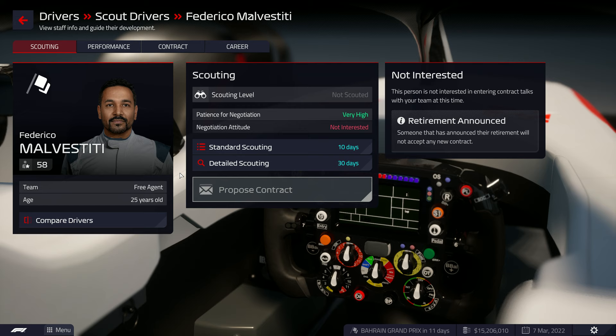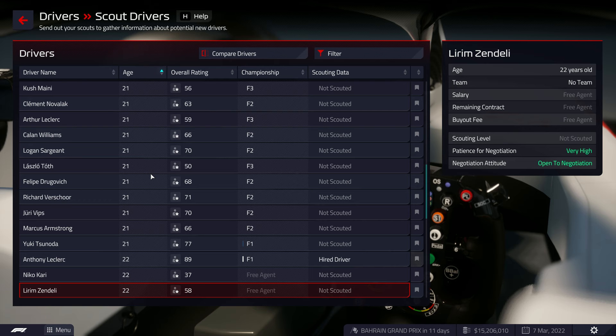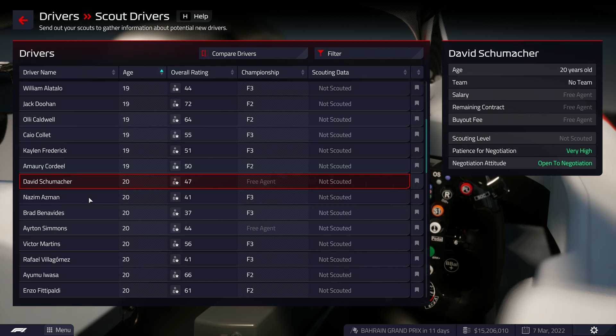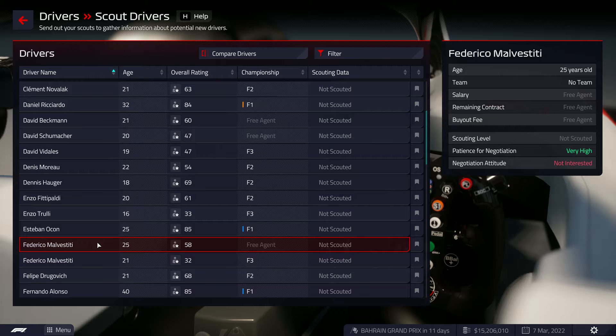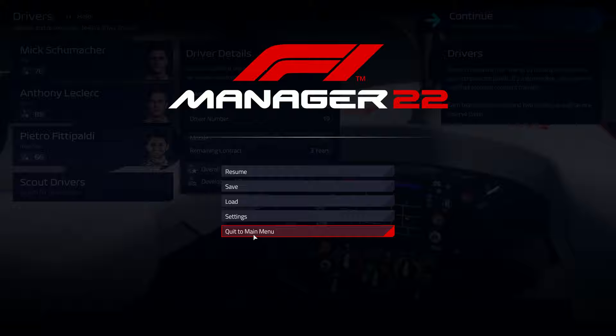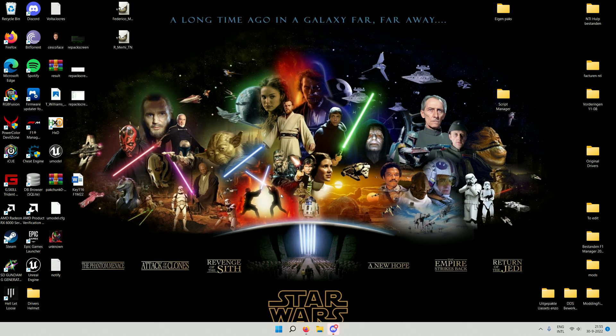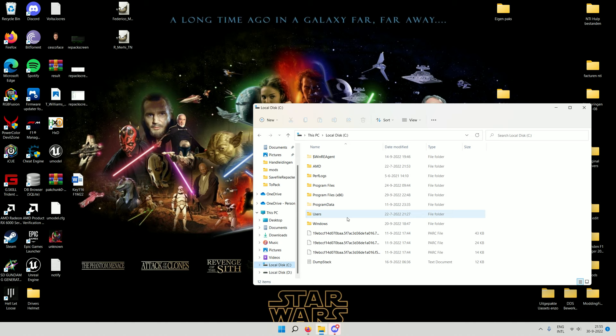Why is he still called Federico Velomosti? This is annoying. I did save it, so why is he called that? This is when your database doesn't work in one go — very annoying. Something went wrong with the Volta database. I need to go back to the editor to check what happened.